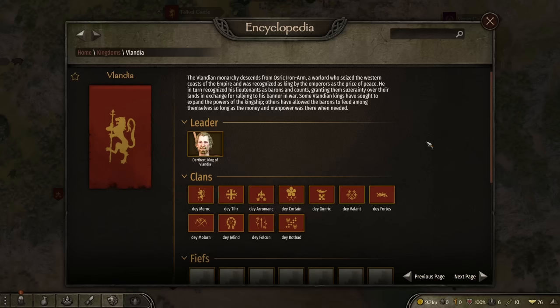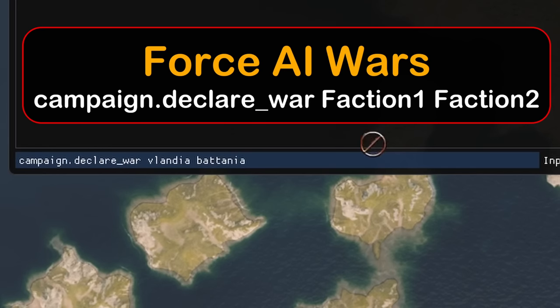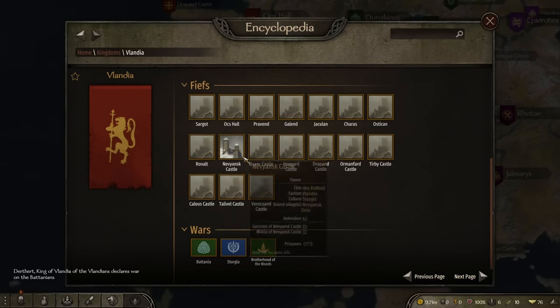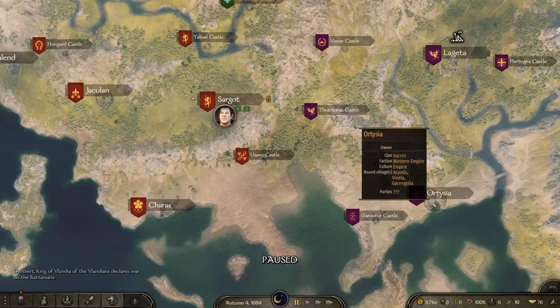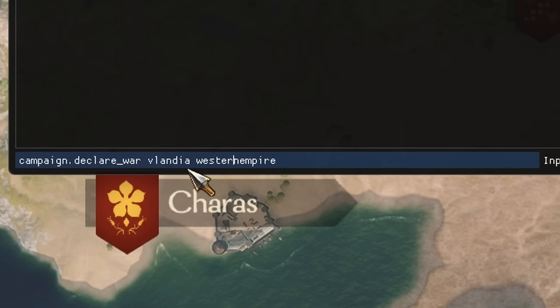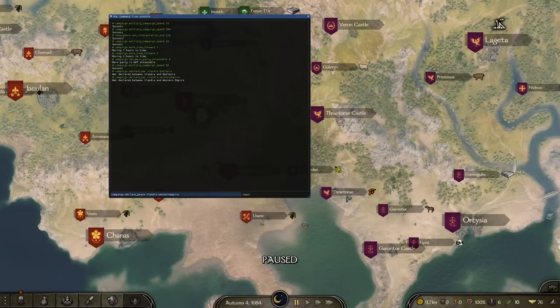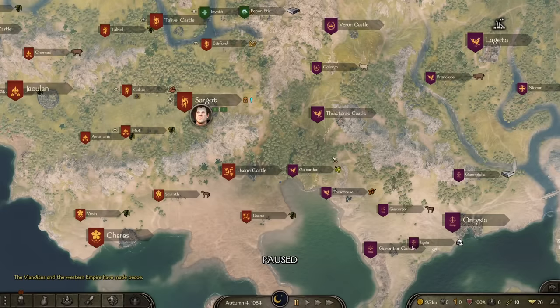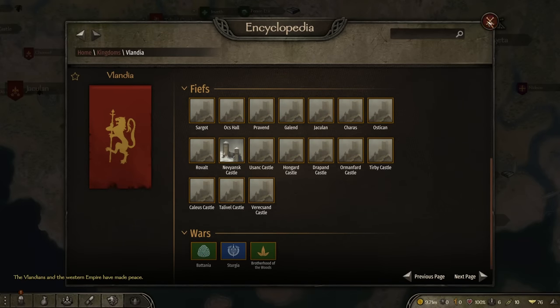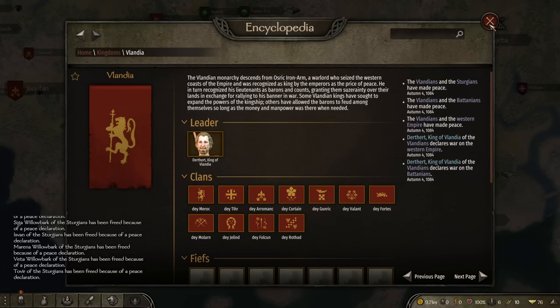To sow chaos, use campaign.declare_war Vlandia space Batania — Vlandia immediately declares war on the Batanians. For empire names, make sure there's no space: declare_war Vlandia WesternEmpire as one word. Conversely, to make peace use declare_peace space Vlandia WesternEmpire and they'll sign super peace. You can chain these to manage wars exactly as needed.